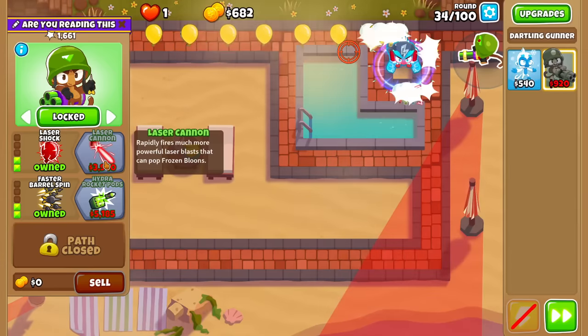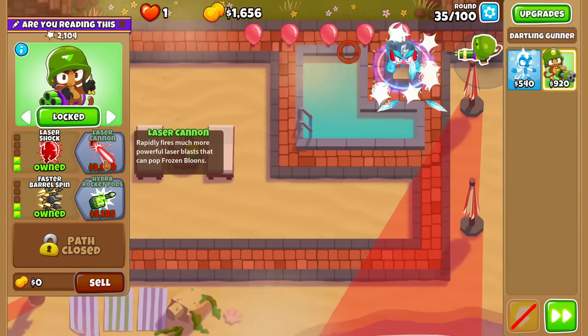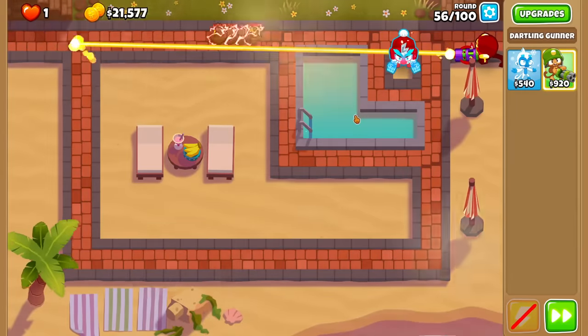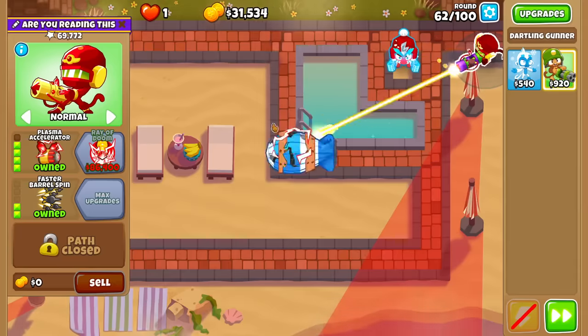Even with the decamo, you obviously still want to go for the 5-2-0 crosspath on your Ray of Doom — it's kind of a no-brainer. If I did the math properly, I should be able to afford the Ray of Doom by about round 82, which means the Accelerator and Brittleman have to survive till then. As for if it can, and how difficult it'll be, well, stick around and find out. For now, enjoy the timelapse as these two towers completely and utterly destroy anything in their path.